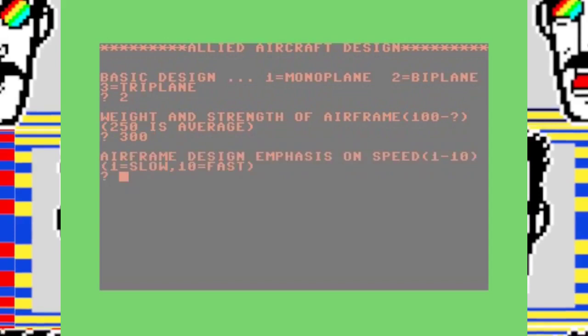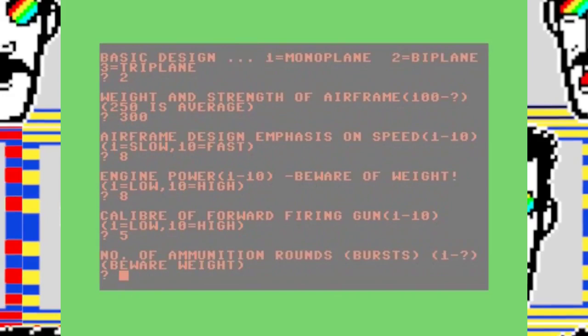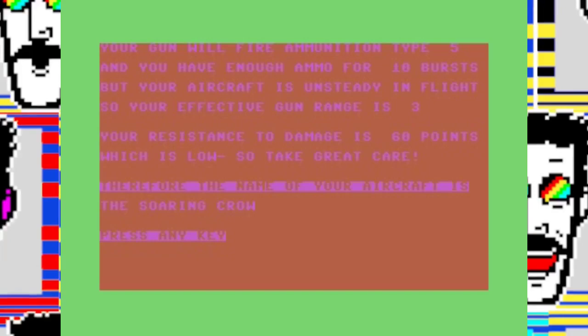I then choose airframe design emphasis on speed, set to seven, engine power, the size of the gun, and how much ammunition to carry — ammunition has weight. This plane has a ceiling of 7,380, maximum speed of five, minimum of two. The gun is quite stable; the bigger the gun the better range, at four. My plane is quite fragile and it's called the Swimming Crow. The more emphasis on speed, the faster your plane but you lose maneuverability and lift. The allied design is again a triplane with a smaller gun and less ammunition.